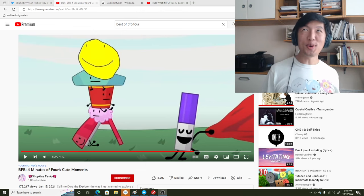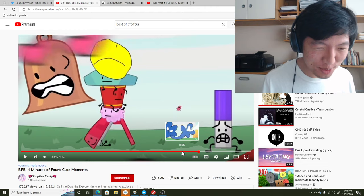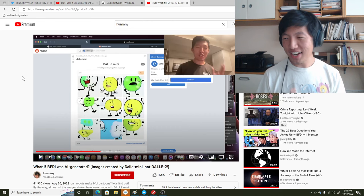We all know about this character, right? It's Four from BFB, possibly the strangest host to ever exist. I want to give you an update about this whole BFDI plus AI experiment that's going around, because about a month ago I filmed myself reacting to what people have created in Dolly Mini with BFDI characters.